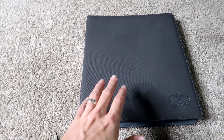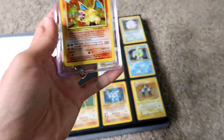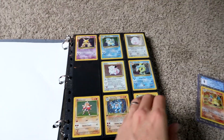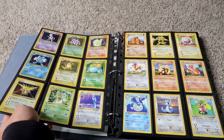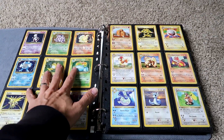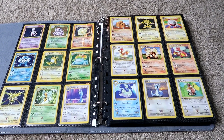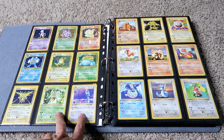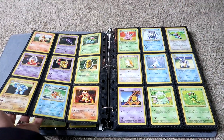The first binder here is Base, Jungle, and Fossil. The Charizard is graded here — there are a few graded cards within the collection just because they're more valuable. The holo set for Base is the only set in the entire collection that is unlimited; everything else is first edition.